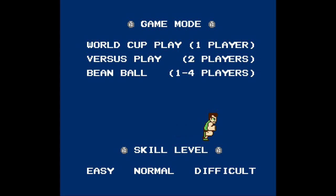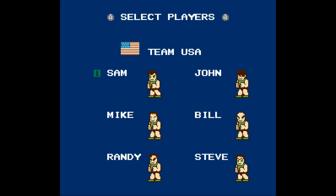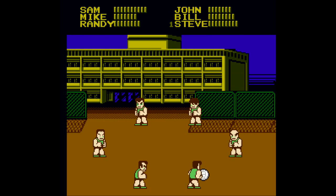Make sure you start up the game with game mode set to Beanball and difficulty on difficult. Make sure you do this in one player. Steve will be on Team USA — he is going to be the bottom right character. Then start the game.